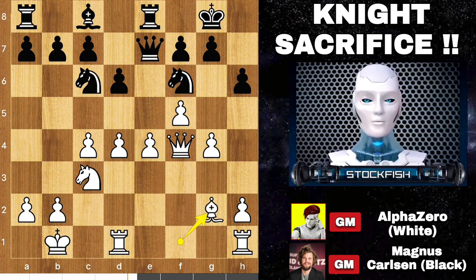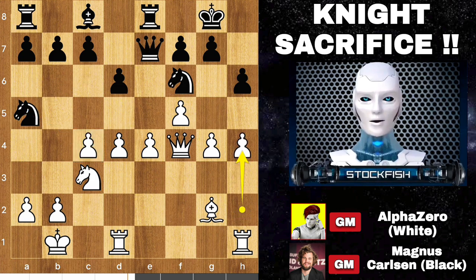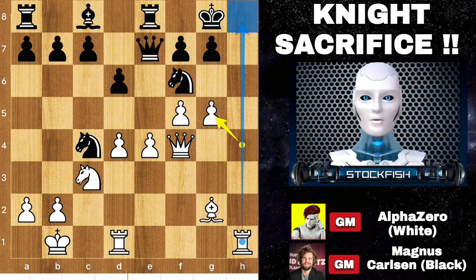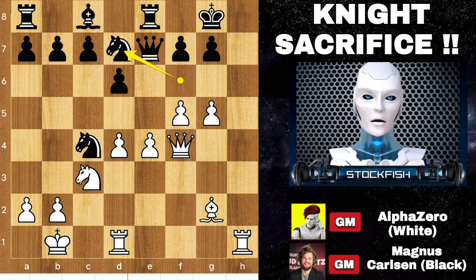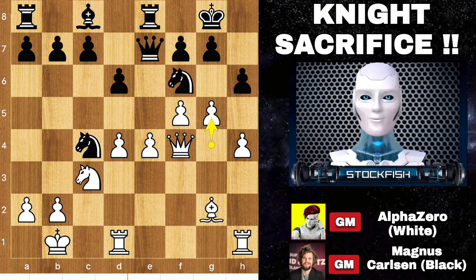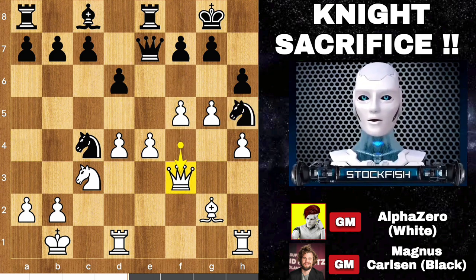Bishop to g2 to protect this pawn. Knight on a5 targeting this pawn. AlphaZero played h5, knight takes pawn, g5 — you can't take the pawn. Let me show you: if pawn takes happen, then pawn takes g5, you've helped open the f-file for the rook and targeted the knight at the same time. Knight back to d7, queen slides over to checkmate you and end the game. So in this position, Magnus played knight h5 to target the queen, queen back to f3, targeting back the knight. Magnus played g5.